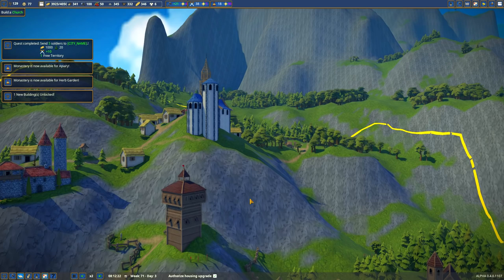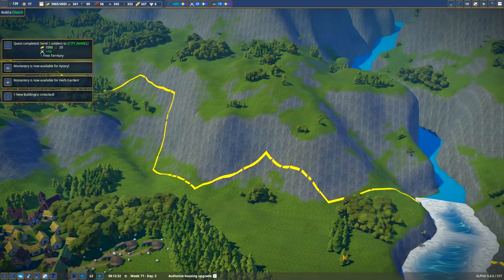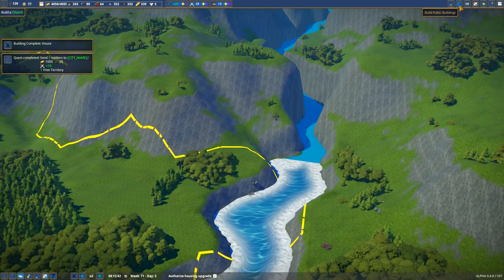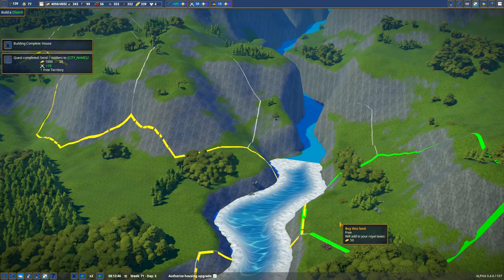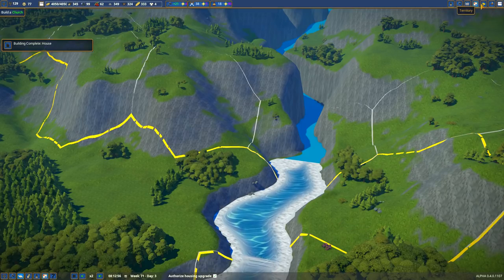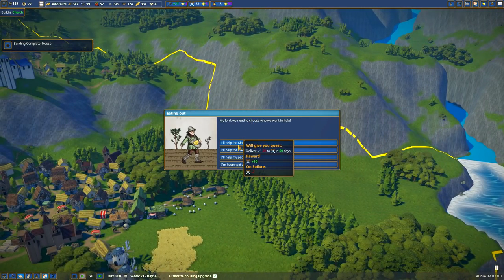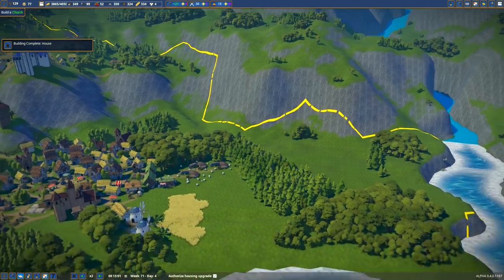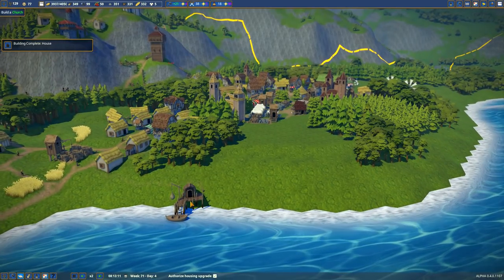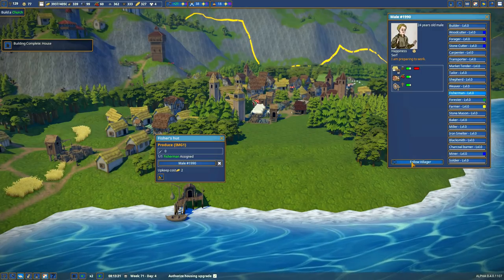Where should I take the territory? Let's go this way — we're going to want to build across the river eventually, so this is free. It'll add to your royal taxes by 50, so nothing's free, is it? Did the fishing hut ever get finished, by the way? It did. Let's assign a villager — male, 1990, very good year.